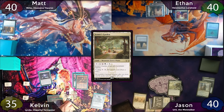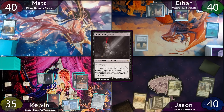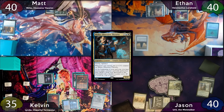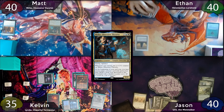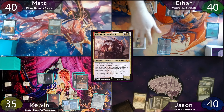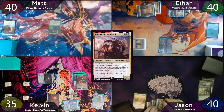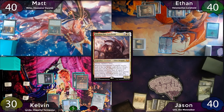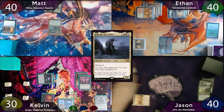On Kelvin's turn, he'll tap for 3 to cast Curse of Vengeance — on himself. The turn is then passed to Matt, who plays a Basic Swamp and taps for 3 to cast Mirko, Obsessive Theorist. Then the turn is passed to Ethan, who taps for 7 and casts his commander, Velimachus Lorehold. Ethan moves to combat and hits Kelvin for 5 commander damage, but due to Trinosphere, he can't cast anything off the attack trigger, so he passes after playing a tapped Sacred Foundry. The turn is then passed to Jason, who taps for 5 and casts Ural the Miststalker, then passes to Kelvin.